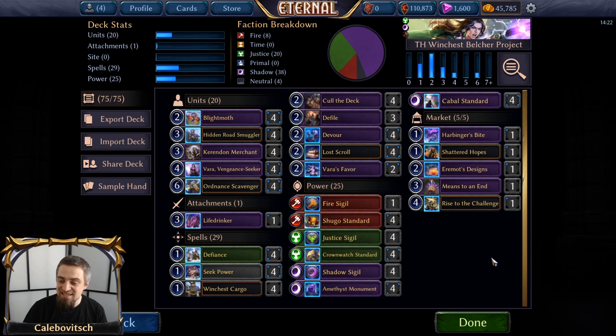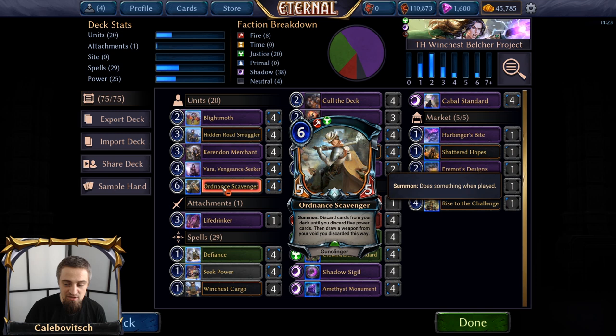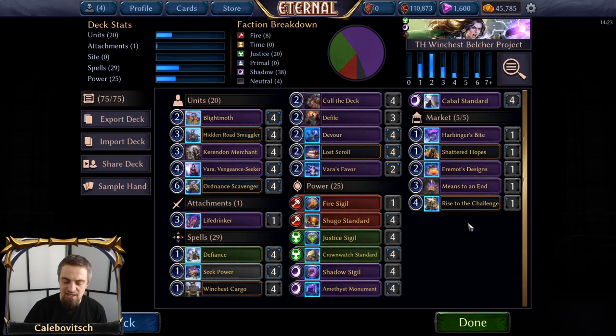Unfortunately, this deck does not work each and every time, but I did manage to get it going in the very first game I played with it. Let me just show you a couple of games with this list. Then, after those two games, I will be back here to tell you a bit about the other iteration of the Belcher Project — the Aurelian Belcher Project. Yes, Aurelian doesn't include Rakano, but it somehow also plays Ordnance Scavenger and Means to an End. Just take a look at those two games and then we will be back here.